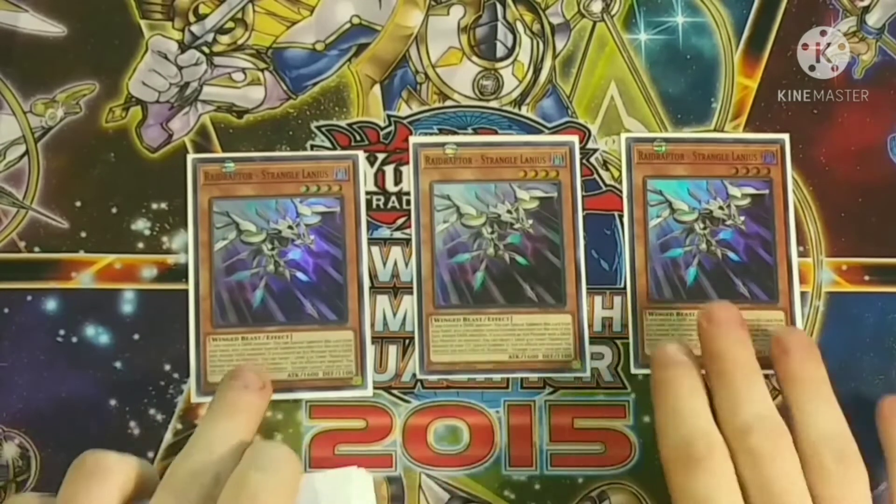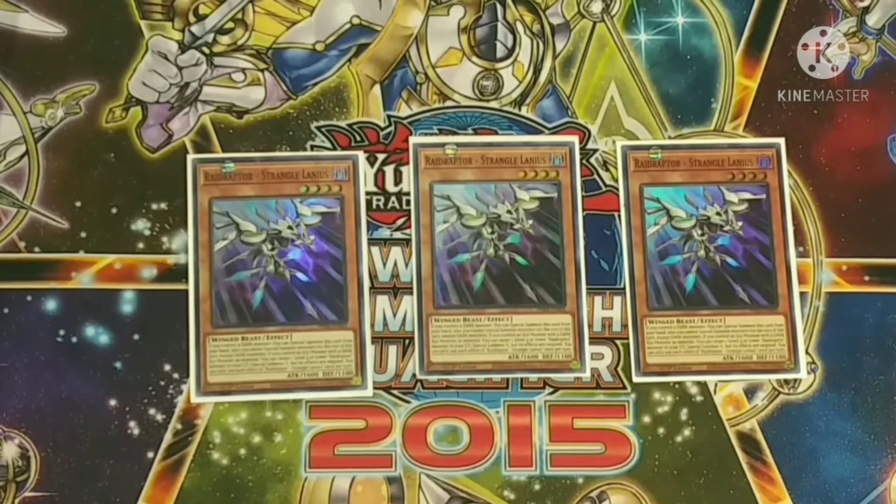Starting with Stranglings — Stranglings is one of the newest Raid Raptor supports that came out in Phantom Rage. As long as you control a dark monster you can special summon this card, and if you control an XYZ monster that has a dark XYZ monster as material, you can target a level four Raid Raptor monster in the graveyard and special summon it.